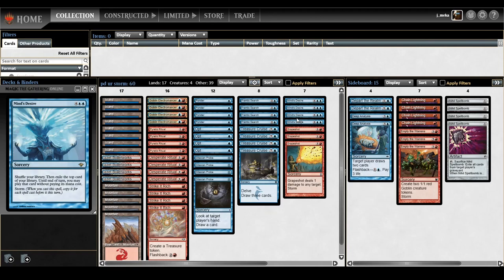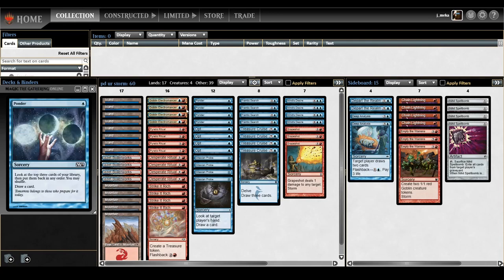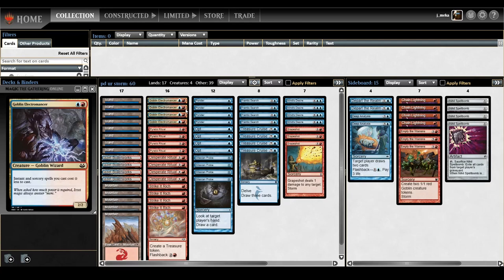I played a practice game where I was about to die next turn — all I had was a ritual, some lands, and a Mind's Desire. I cast ritual into Mind's Desire, and the two cards I hit off that storm were Mind's Desire and Mind's Desire. I proceeded to destroy my opponent. When you hit a Mind's Desire off a Mind's Desire it's so stupid — that's why you have to play the full four. I dropped Ascension and added Electromancer instead, which basically generates a boatload of mana.